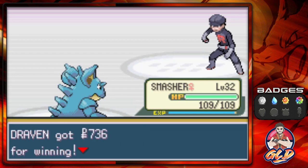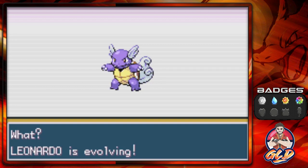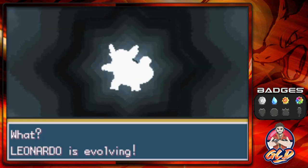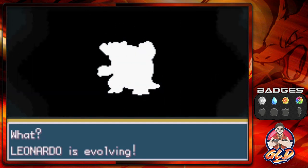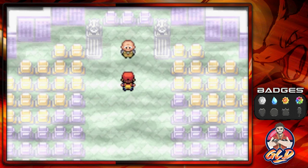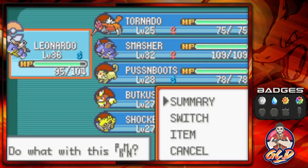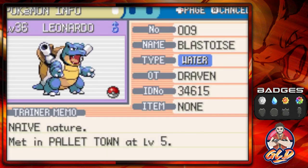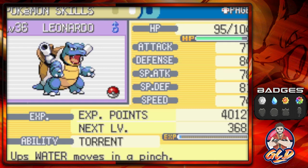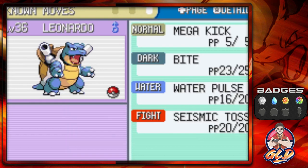Here we are — another evolution as promised! Leonardo is finally evolving into a Blastoise, and it took us 11 long episodes. Blastoise — big old tank with guns on the sides of its shoulders. It has the ability Torrent, very good special defense and physical defense, and it's actually pretty fast for its size. A solid moveset at level 36.